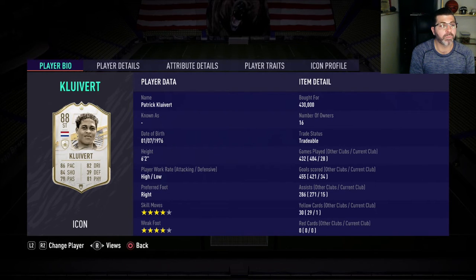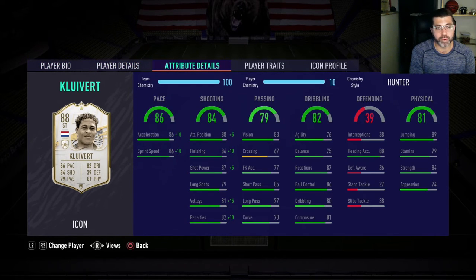Really liked the card more than I was expecting. He plays big this year. He's 6'2" with 84 strength, and his positioning is really good — the way he's able to box out bigger defenders. With 96 acceleration, 96 sprint speed, and 84 strength, if you can get him a through ball, he's in.